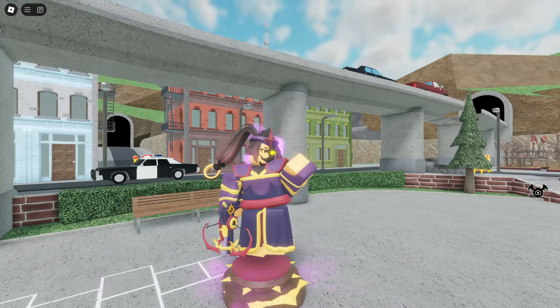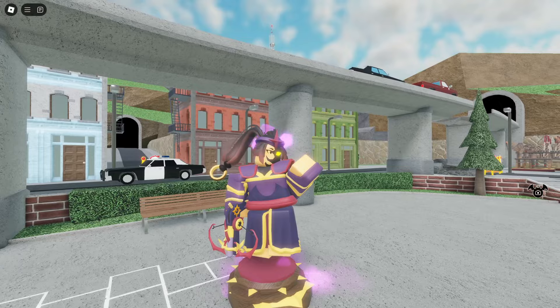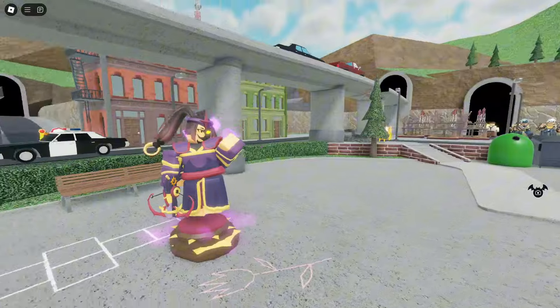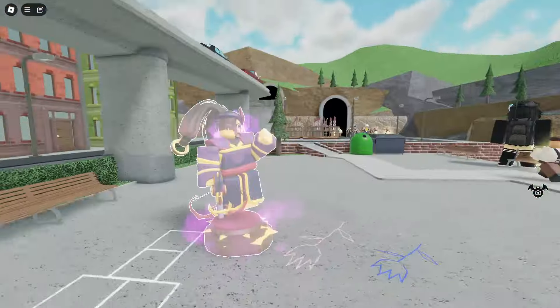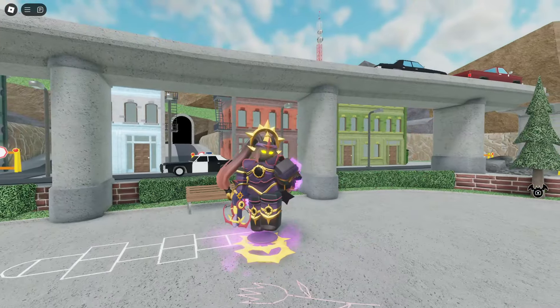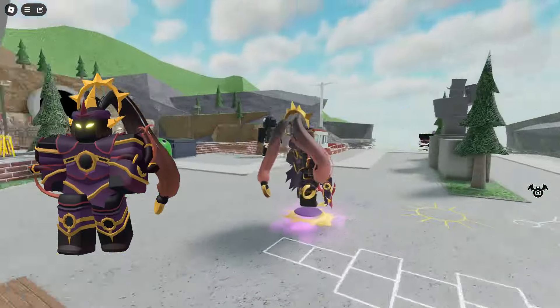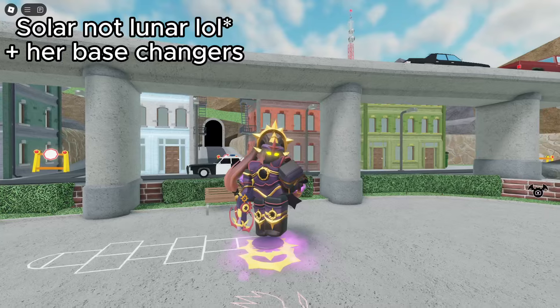At level 3 she starts to turn into Umbra. She has a purple effect around her head, her hair gains pigtails, and her outfit is different. At max level she turns into a good one-to-one creation of the Umbra we see in night 4 of the Lunar Eclipse event.